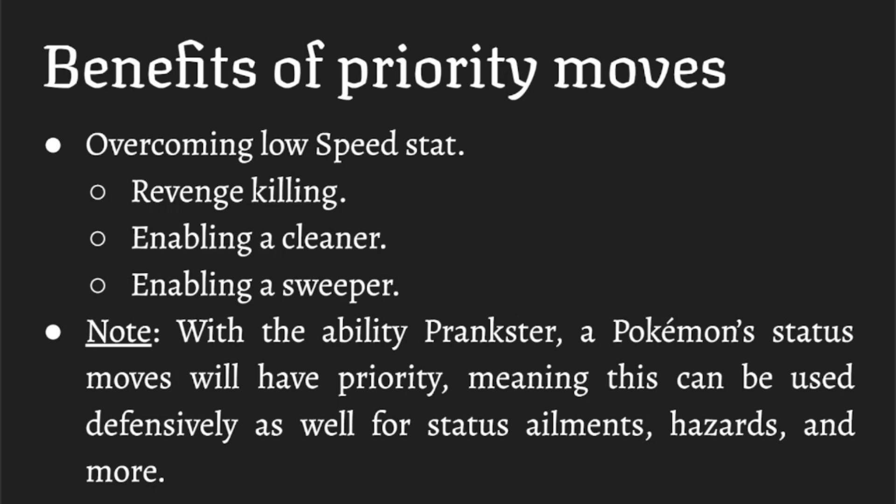Moving on to the benefits of priority moves: you can overcome a low speed stat. Scizor, for example, is usually in the mid-200s speed range, but with Bullet Punch it can out-prioritize a lot of faster Pokemon. You can take out things like Weavile or Mega Diancie that are weak to Bullet Punch. A lot of times this is used as a means of revenge killing — if the opponent has KO'd one of your team members, you can send in this priority Pokemon and get rid of theirs, preventing them from sweeping through your team.